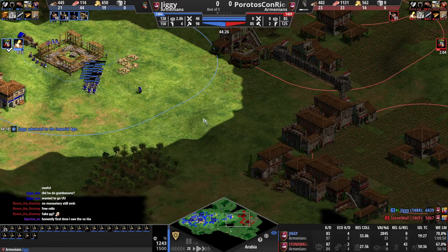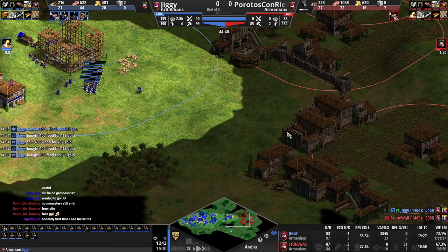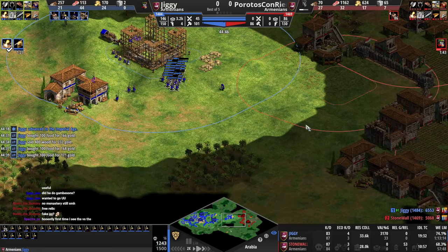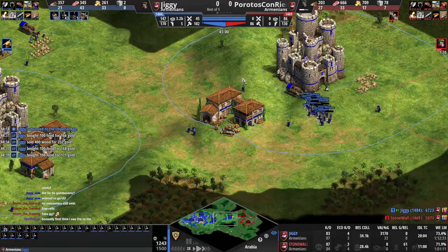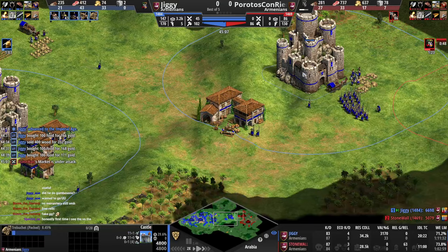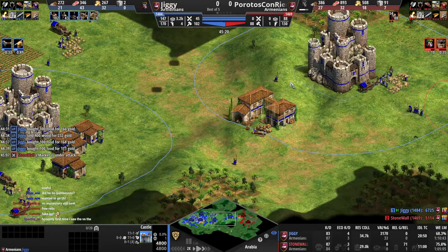Fake GG — it happens. He was like 'okay the game's over' but then he's like 'oh, actually.' What's the plan here? We're not making trebs for some reason — there's the treb, but we need to be making trebs from both. Capped ram — you don't even have any rams.